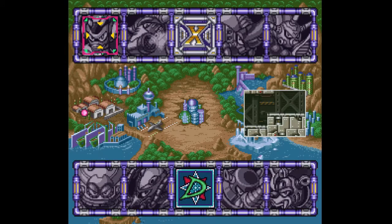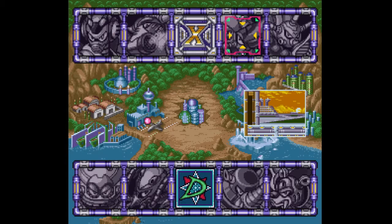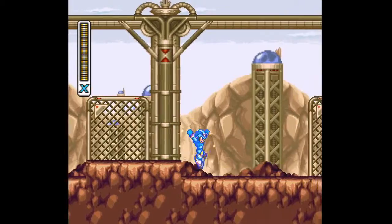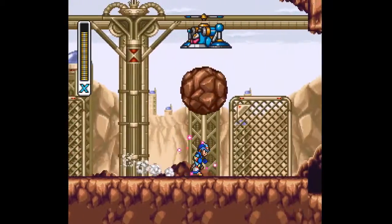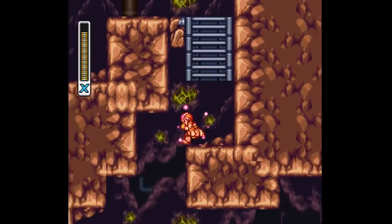Did we get everything in here? Isn't there one you need a right armor? There might be. We should have reviewed our videos. I don't remember. Did we get everything in here? Nope. Gravity Beetle's — this might be the helmet. There's two things we can get in here, and both require the charge, don't they? Yes. Perfect. Why did I charge this poopy weapon?